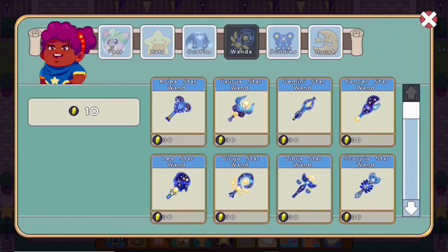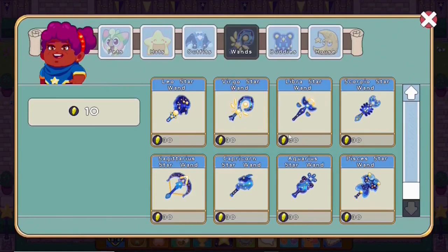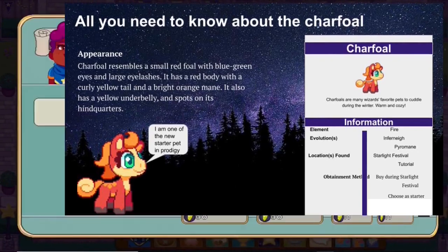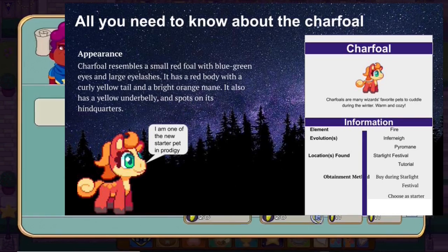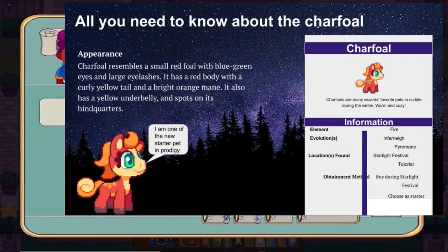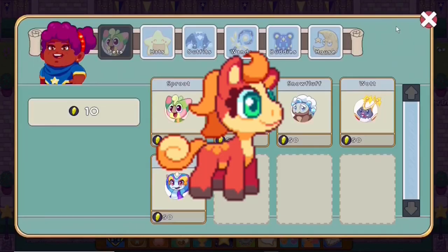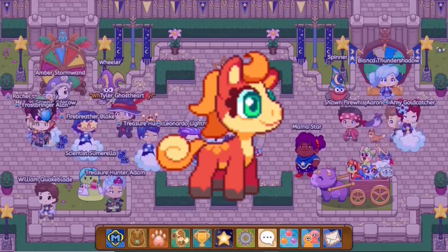The Charfall resembles a small red foal with blue-green eyes and large eyelashes. If you look at the Charfall, we can see that it has a curly yellow tail and a bright orange mane. In addition to that, it also has a yellow underbelly and spots on its back. Charfalls are many wizards' favorite pets to cuddle during the winters — warm and cozy. Well, it's a fire-type pet, obviously it's gonna be warm.